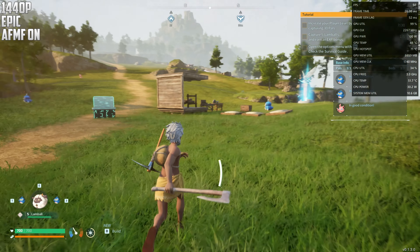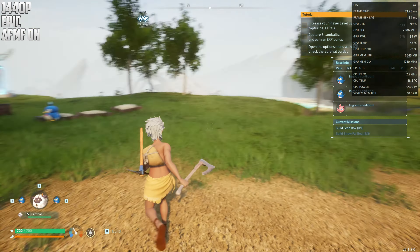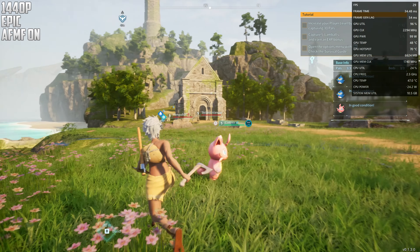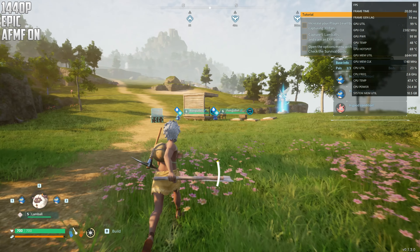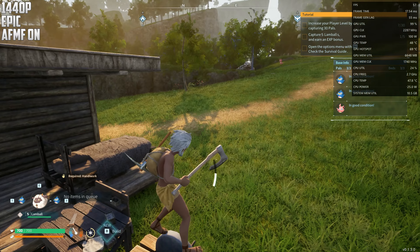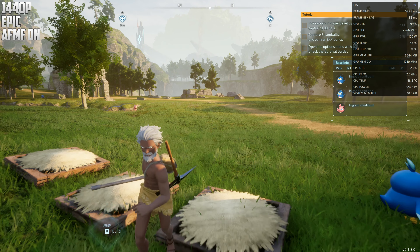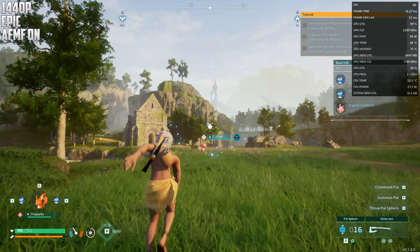This is now 1440p on Epic with Fluid Motion Frames — we get a nice boost. But if you start doing a lot of stuff, it's better than the 30 base frames, though the driver gets overloaded when you move a lot. If I stop — see, it's really weird. The frame time is around 53ms, which is quite a lot. But if you have it, why not use it to get more frames in some situations.